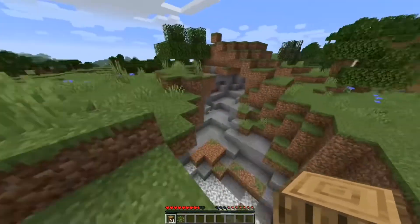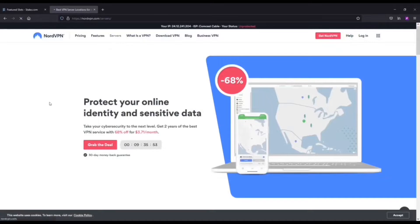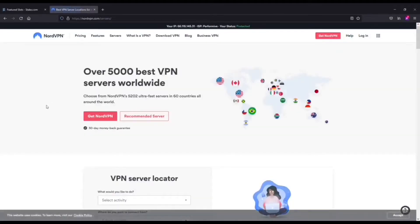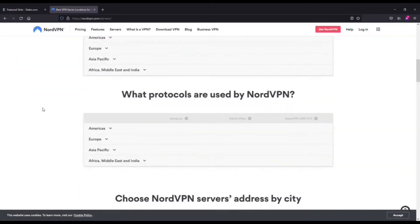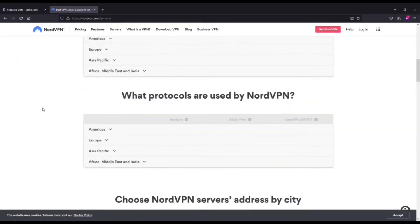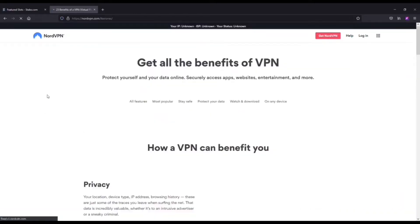Our top recommendation is going to be NordVPN. Nord is awesome for a few different reasons: connection times are extremely fast, it's easy to use, and they've got over 5,000 servers across 60 different countries, so you've got a lot of places where you can connect. They also have military-grade encryption and a tunneling feature that makes it impossible for anyone to pinpoint you, and you can use one account across multiple devices.